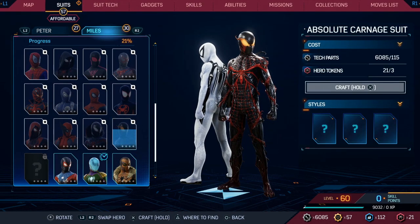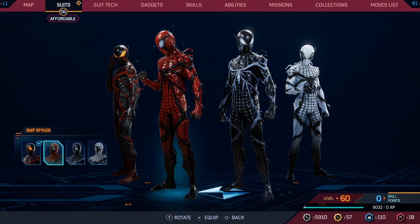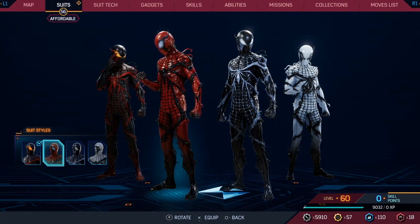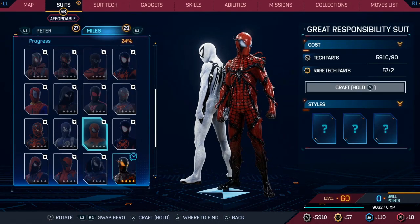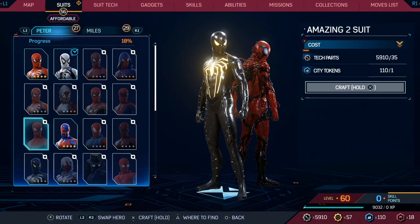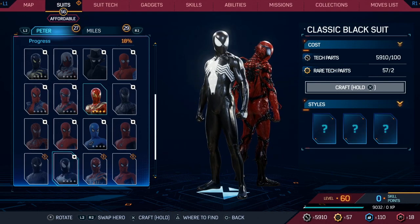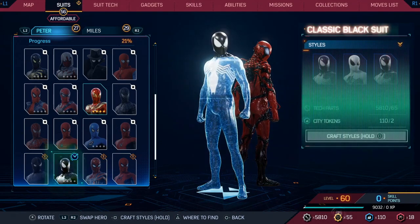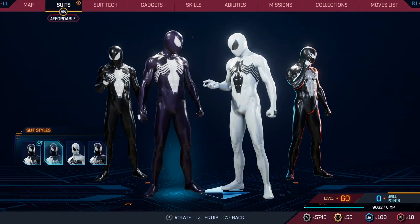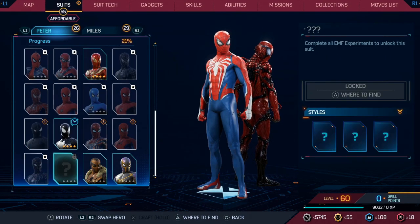Let's go ahead and make this one just because we can, and craft the styles. We can match Peter — we could go with the black one ourselves. Let's go with that one, I'm digging that. And then for Peter — oh that's the antioch suit. There's the classic black suit. Wow, the black and gold suit. There's the Sam Raimi one.